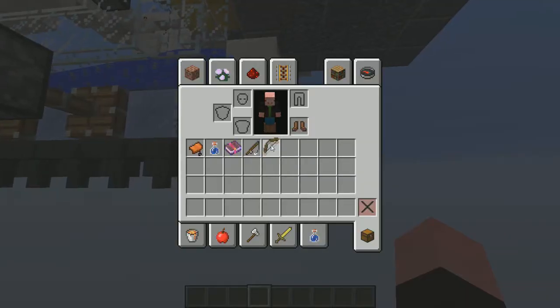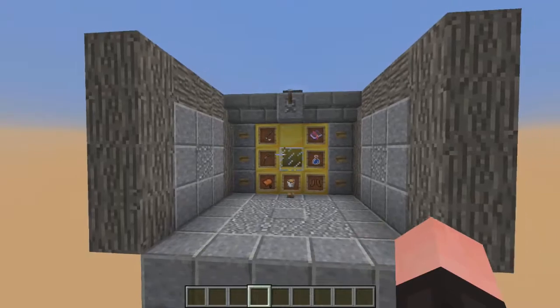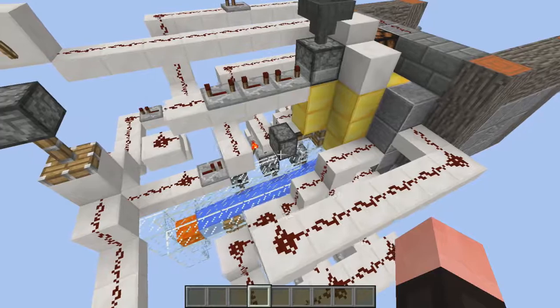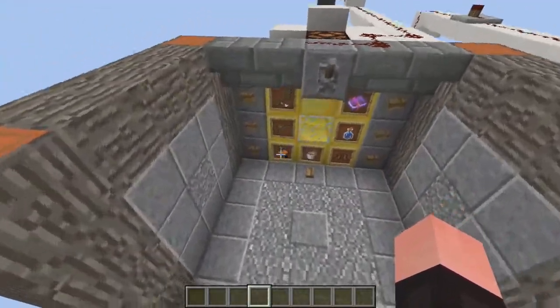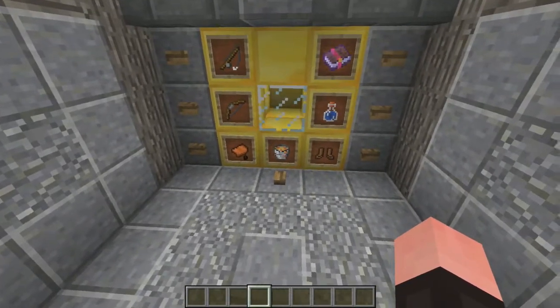I'll show you what I mean. I have a bow and another bow — no matter what I do, I cannot put more than one bow in a slot. That's just the nature of the game. There are certain items that only take up one spot, like swords and other things. So I wanted to create a way to separate these items even though they might not be stackable. This system is going to give us one item at a time, and we're going to choose where we want to send it — either to a specific category or to destroy the item altogether.